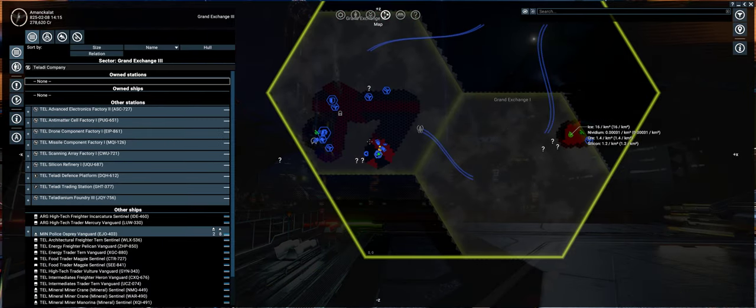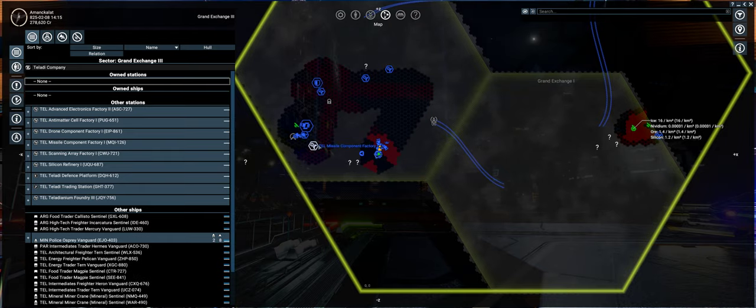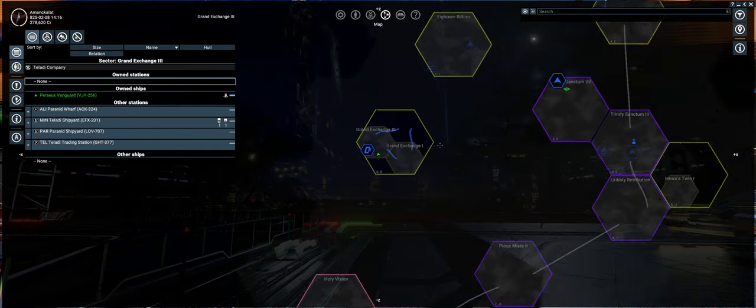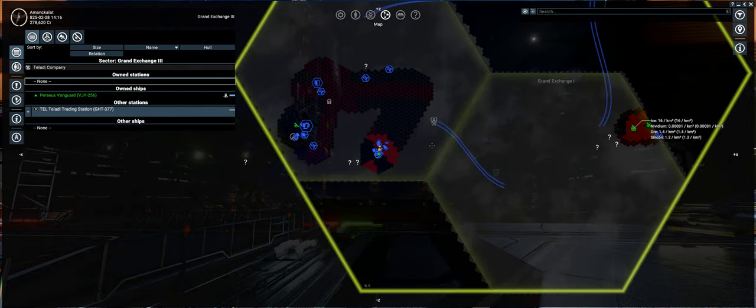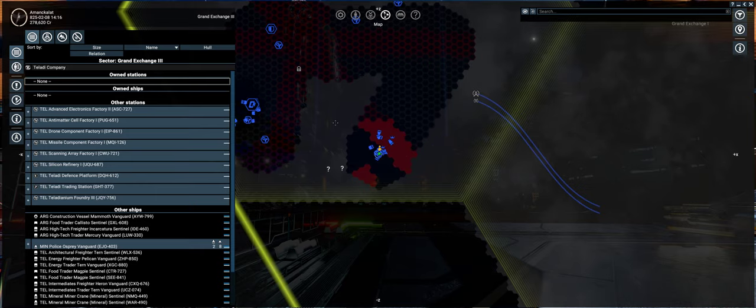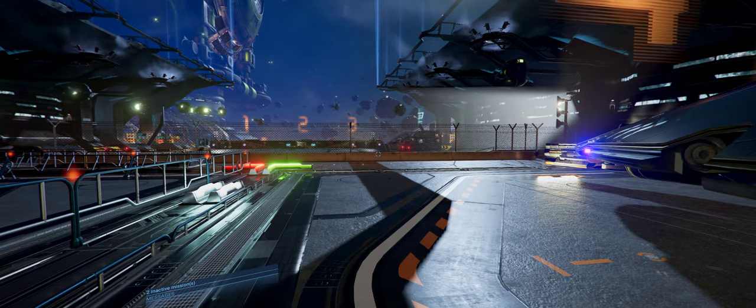I've stayed in this sector. As you can see I've discovered most of the factories on it - scanning array, silicon, that's a good find when we get some miners. Still got these three to find. But I haven't opened up the system yet, and I've got illegal goods on me - space flies - so I've got to try and sell that before I get caught. So I'm at the station where we're going to sell it.